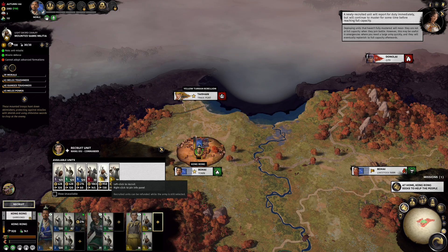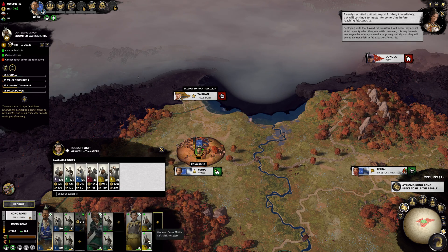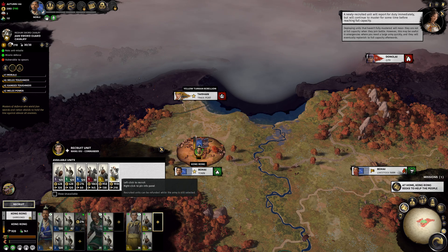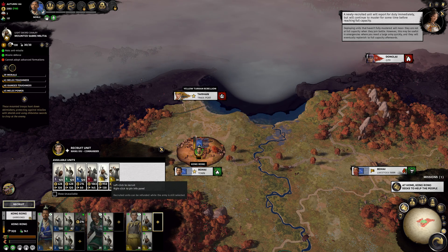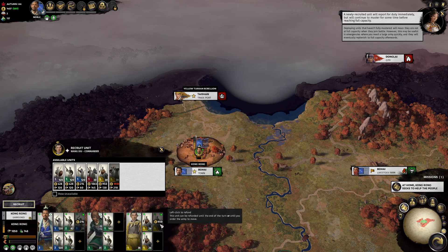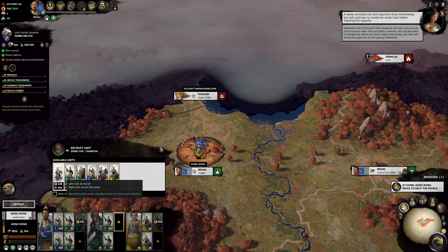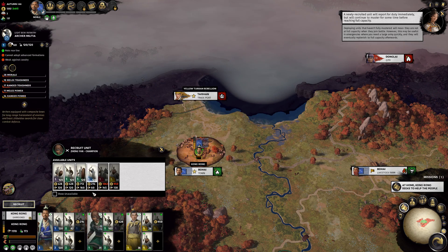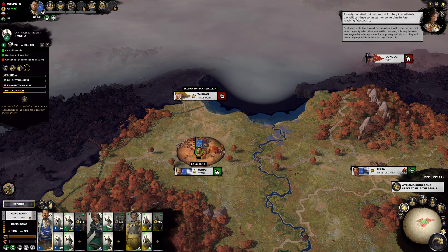Infantry is quite expensive. We have the mounted saber militia, a light sword cavalry, light halberd cavalry. We already have sword cavalry - that would be the medium sword, but that is really expensive. So let's go for the light sword cavalry there. We recruit them - costs us a lot. And I also want to go for a bit more melee, so we go for the light sword infantry there. So we are going to wait now for them to recruit.